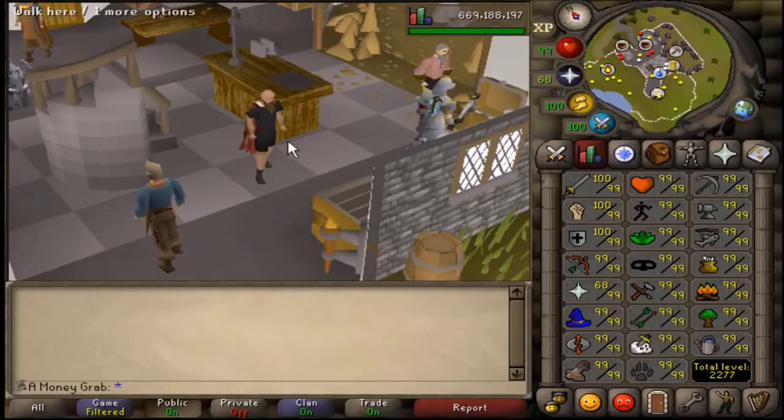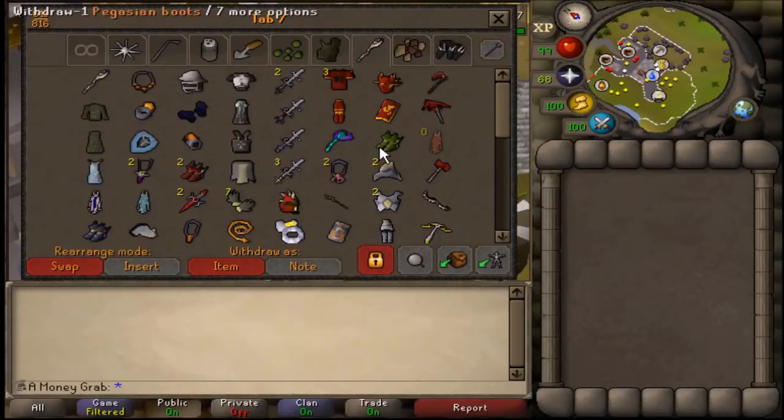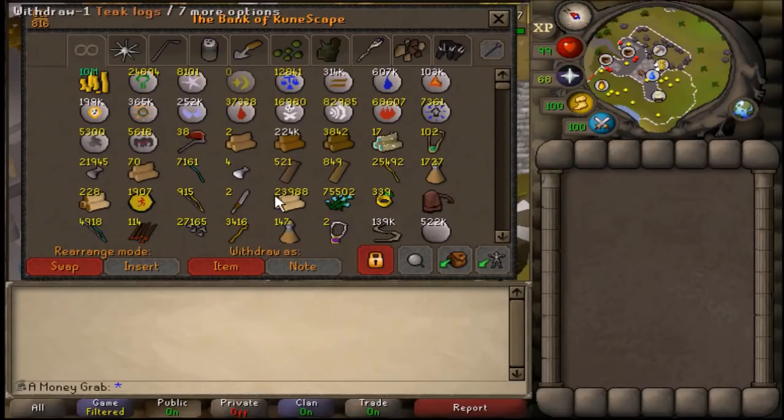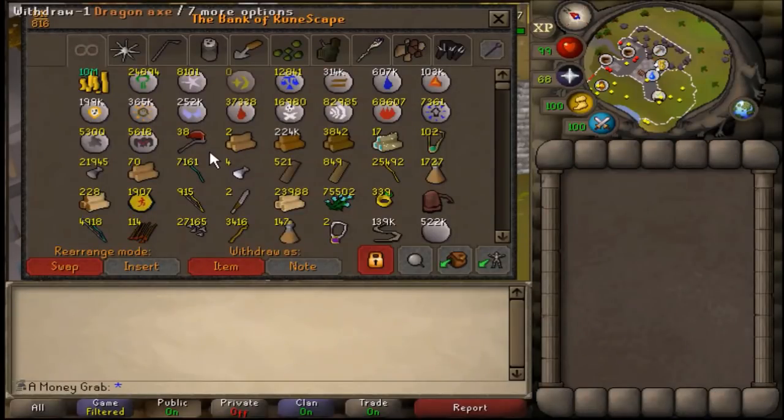We're sitting at 669 million total XP. The main reason for that is I'm still going for an imbued heart. If you watched any of my previous progress videos, you know that imbued heart — and the eternal gem when it came out — were a big focus of mine. I do have the eternal gem, and we're going to go through the bank so you can see exactly where I'm sitting.